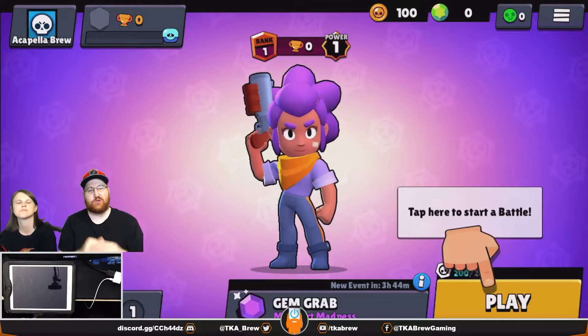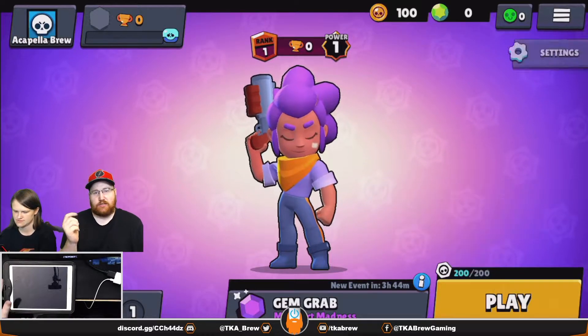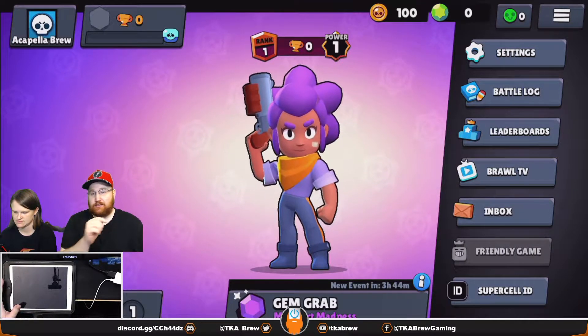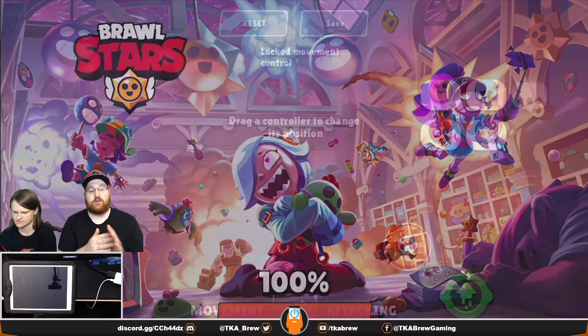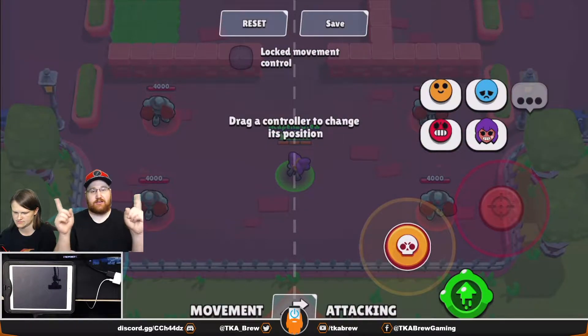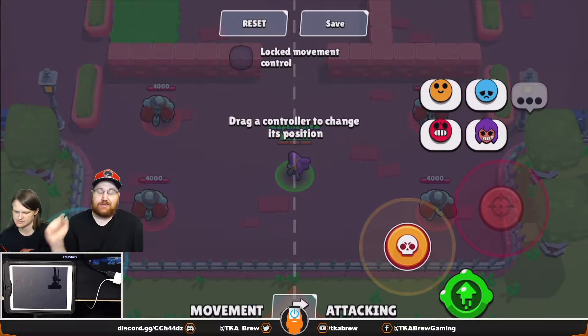If you just finished the tutorial and you don't like the controls, you can go to the top right menu, click settings, and then on the right you'll see 'edit controls.' Inside here you can move the joysticks around and actually swap them to the other side — so if you're left-handed and you prefer to shoot with your left and move with your right, you can swap the controls.